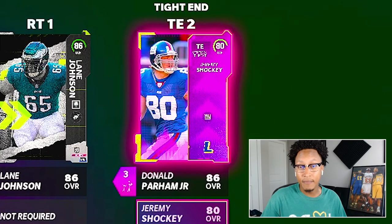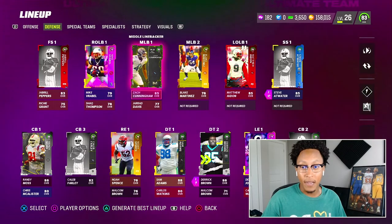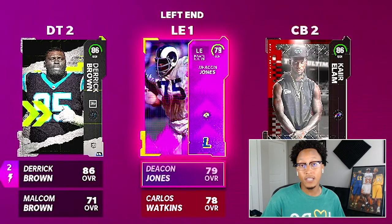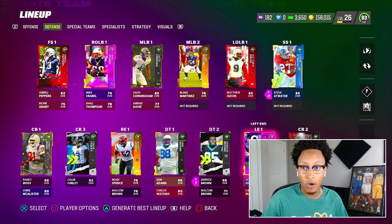With all the legends in the game, they have challenges for them. I played them all through and I get free power-ups for every single player. So we actually threw a couple of them into our lineup — Jeremy Shockey is going to be our backup tight end, Mike Frable is our right outside linebacker, and Deacon Jones at our left end. Not bad for a couple of free cards.